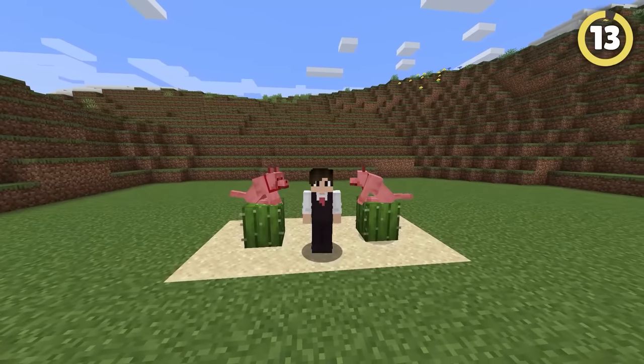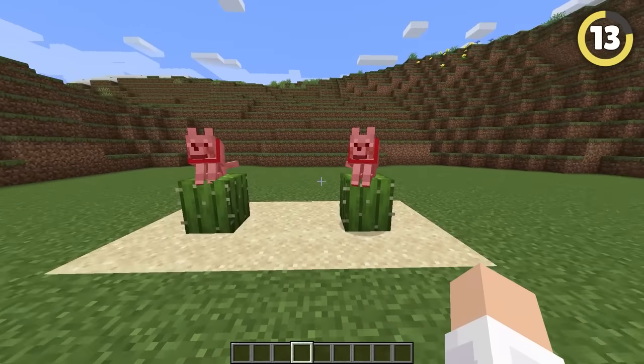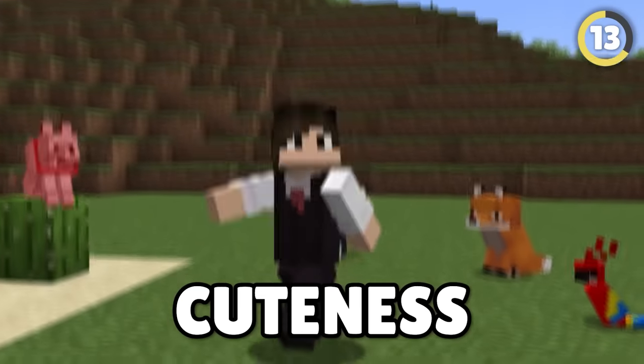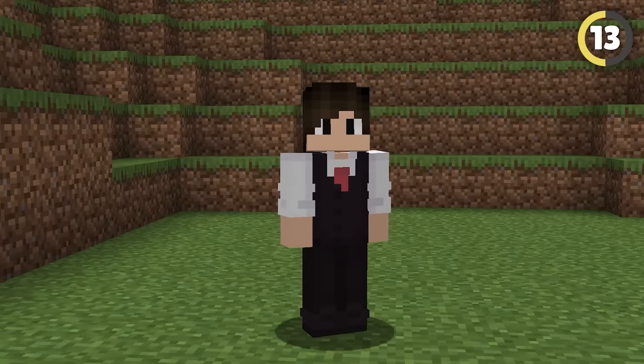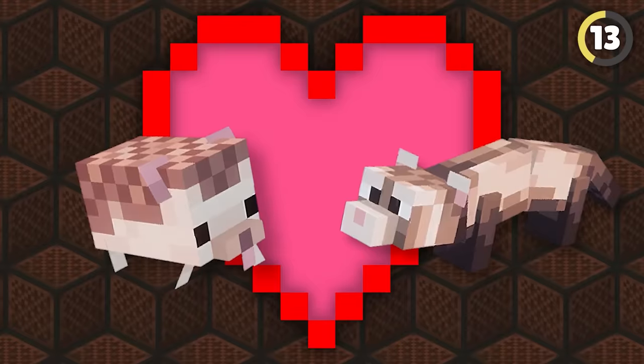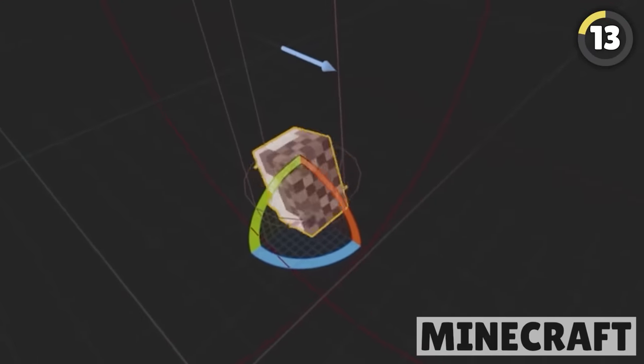Pets are a man's best friend, but we're starved for fluffy buddies in Minecraft — all we have are dogs, cats, foxes, and parrots. Yet again, a hidden mob in Minecraft Dungeons solves this. My favorites are the hedgehogs and the ferrets — they're just so adorable. They don't even attack mobs, and the hedgehogs just roll around.